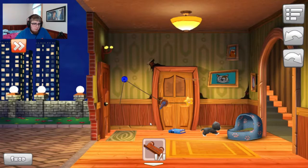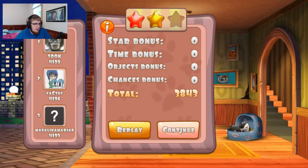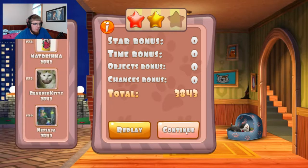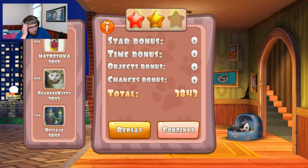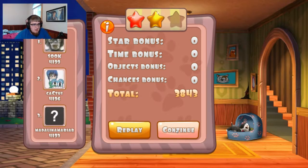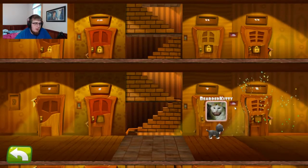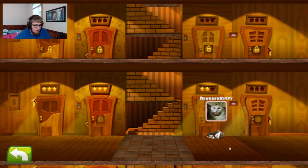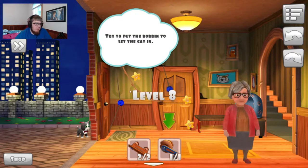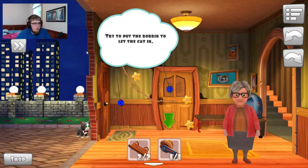Also you can double-click to make it go by faster once the door is open. I don't even know how these people are getting more points — it's ridiculous. There was one person in one of the earlier levels with like a million points; they had to have hacked or something. You can speed up time too with this little thing here once you press the play button so the ball goes down quicker. Try to put the bobbin to let the cat in.